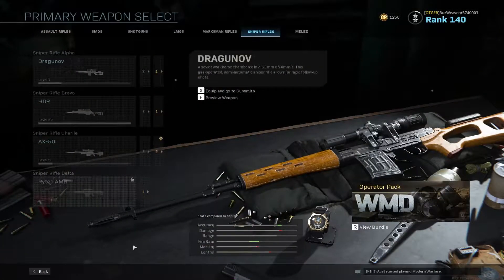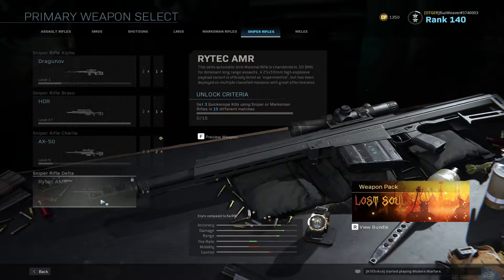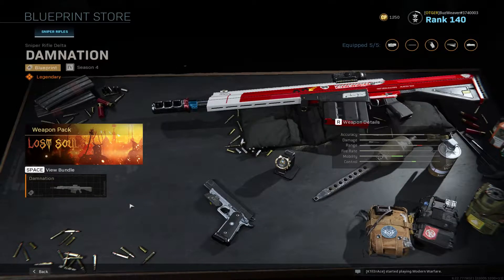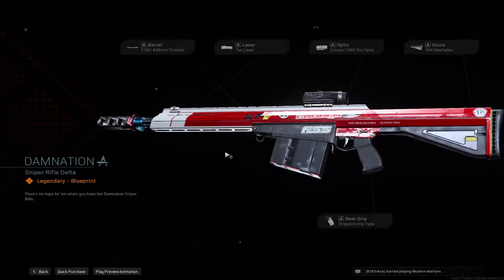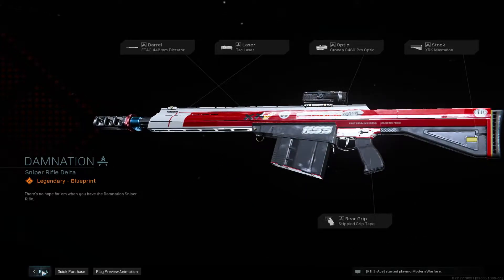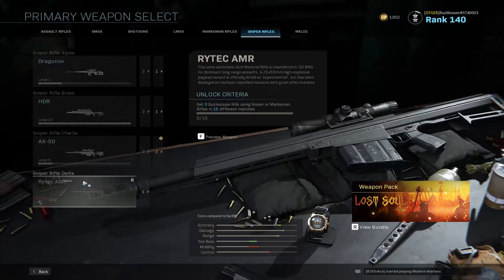With this mid-season update, we see the introduction of a new sniper rifle, the Rytec AMR. For the standard unlock, it requires three quickscope kills using a sniper or marksman rifle in 15 different matches. Alternatively, you can go to the store, get the weapon pack Lost Soul for 1,200 COD points. Keep in mind it comes with specific attachments, but you'll still need to level up the weapon for additional attachments. I'm very excited about having a new sniper rifle in the game.